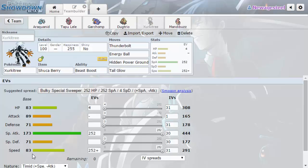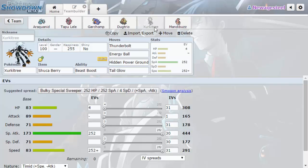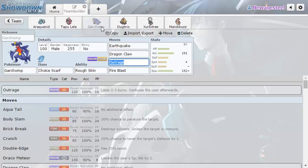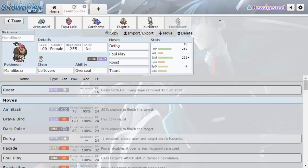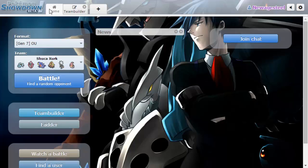Base 83 speed is actually kind of fast compared to some other things this gen. We've got Shuca Zircatree, Dark-type Z Memento to pass to Zircatree or whoever else we want, Choice Scarf Garchomp, Choice Specs Tapu Lele, a Defog Mandibuzz as a defogger, and Araquanid as a special-defense wall — a defensive Araquanid that's a lot of fun. I really like Choice Band Araquanid too, that's powerful.